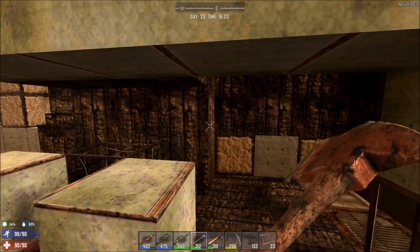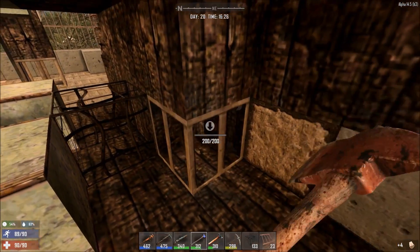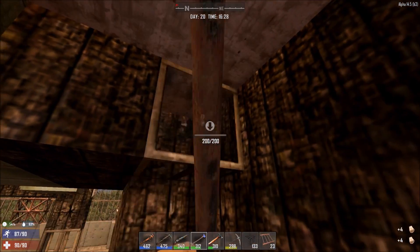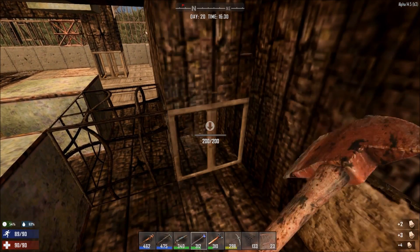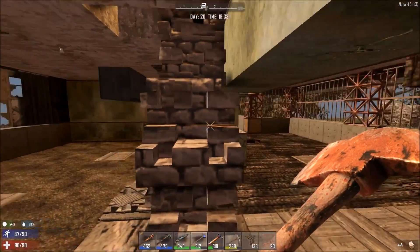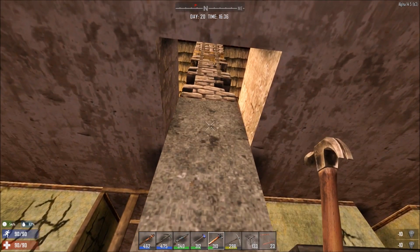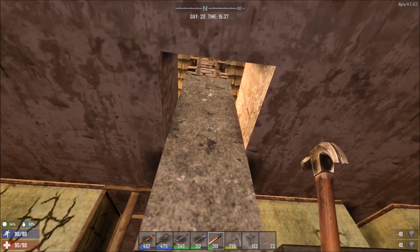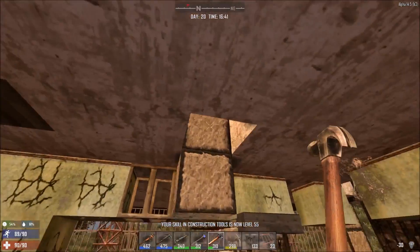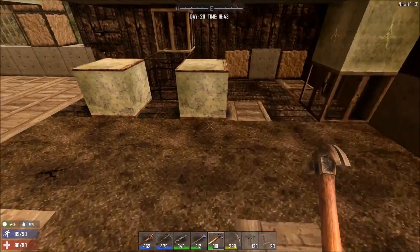What I need to do is take these stairs out. It does make it easy to go up, but it'll make it easy for the zombies to go up as well. So let's just trash it. Then I will put up a ladder. I was going to use this but I'm just not sold on it yet. I don't know if it's a good idea to go straight down and then all the way up — maybe it's not a bad idea, still thinking about that one.